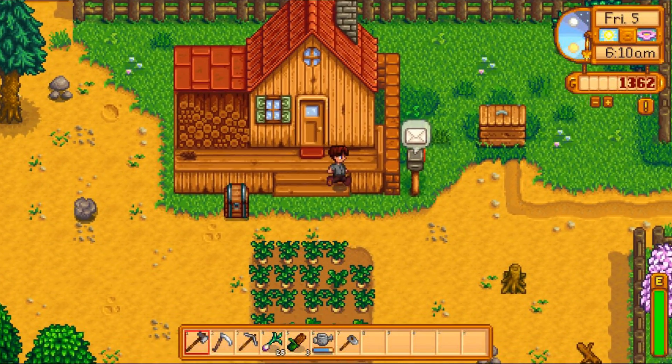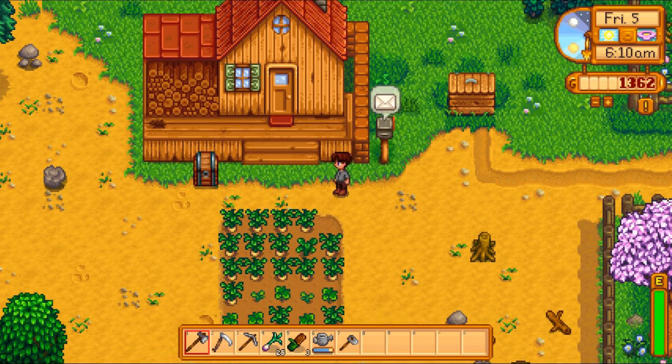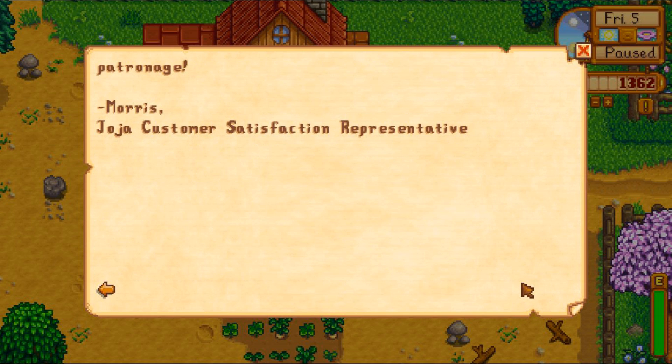We've got mail. Our crops are ready to harvest. There's stones around the farm — if you have surface you might consider having a build of weld. More mail — we have a team to remove the landslide. So this is where the mine opens up, sort of to the north of the area.